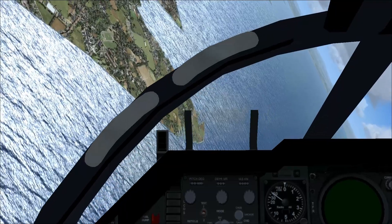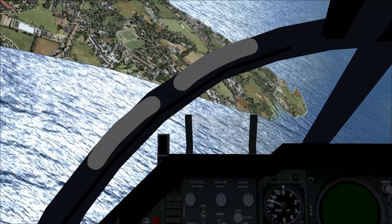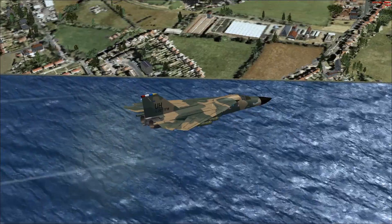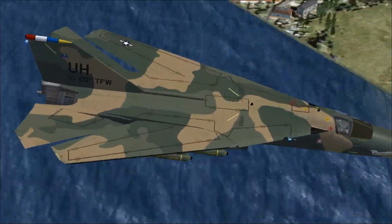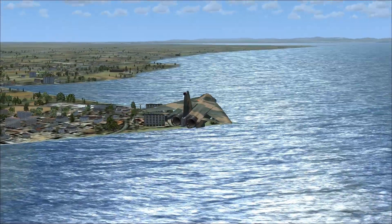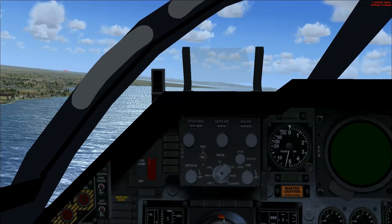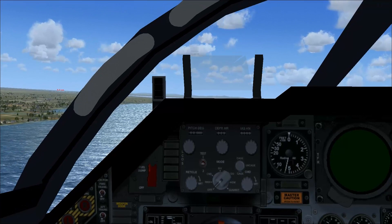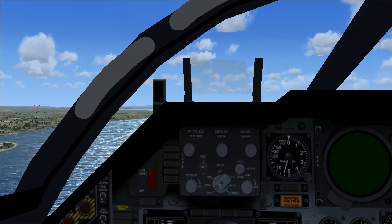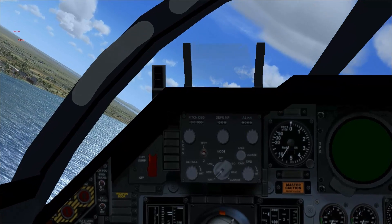This aircraft doesn't have an ejection seat in the usual meaning — instead it has a crew escape module. That area where the crew is up front actually ejects as an entire unit, instead of two guys getting shot off individually. Pretty cool. She is powered by two Pratt & Whitney TF-30-P-100 turbofans, producing 17,900 pounds of thrust without afterburners, jumping up to 25,100 apiece with afterburners.